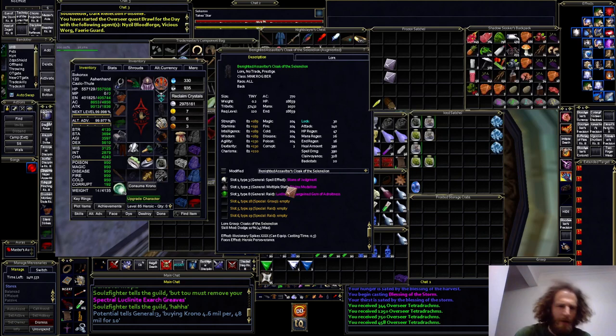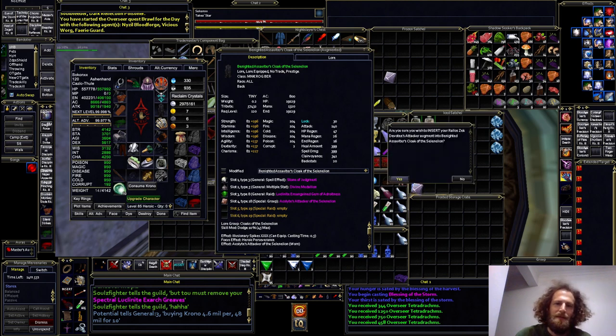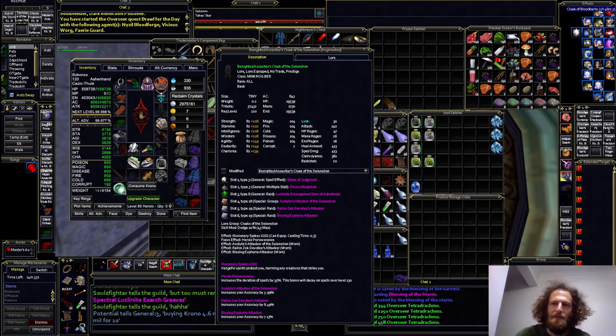Aside from all that, it would have been nice if this cloak came with a different clicky ability, because the clicky it does have is just the same as all the other cloaks and it doesn't stack with the Ranger Cloak of Blood Barbs. So pretty much the only time you'd ever use a clicky on this back item is when you don't have buffs. But yeah, it's a real nice cloak.